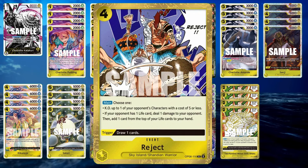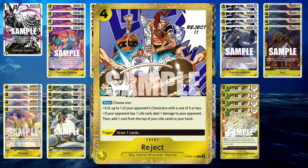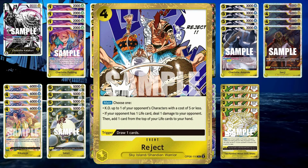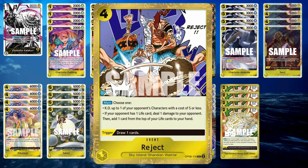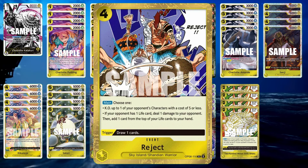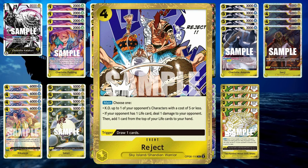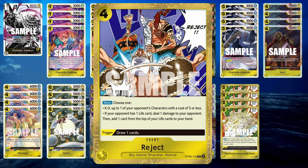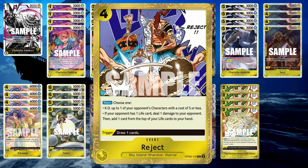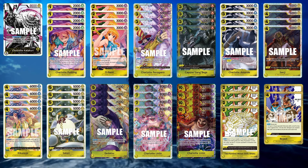Reject is getting banned in June — use it while you can. You can KO a character with 5 cost or less, and the effect works on most characters that can't defend against it. Something like Borsellino obviously you can't. Also, if your opponent has one life and you play this for 4 Dawn, it takes away their life and adds a card from your life to your hand. I don't usually use it as a trigger because it just draws a card. This is the deck list — I run 4-ofs of the majority of these cards.